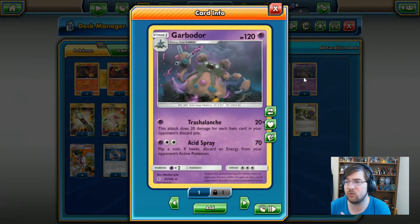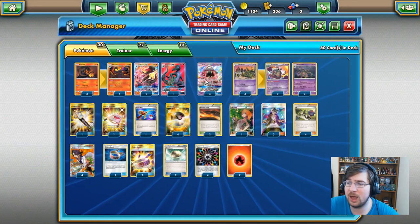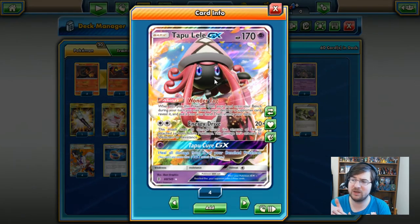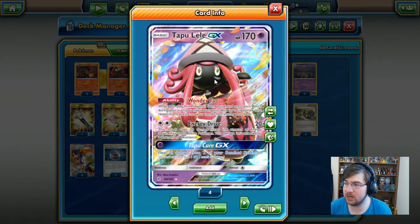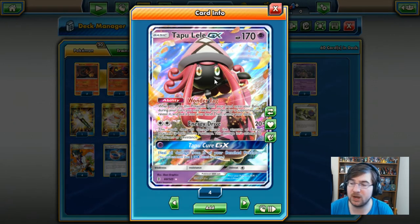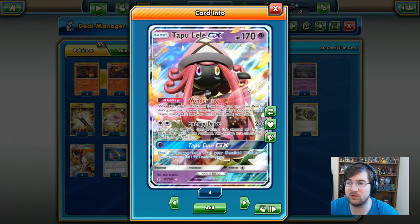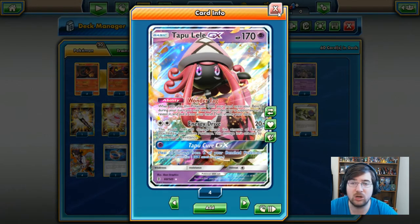Garbodor is 120 HP Psychic type, and Trashalanche is the only attack you're really looking at. For a Psychic energy, you'll be doing 20 damage times the amount of item cards in your opponent's discard pile, which can scale quite high. The last Pokemon in the deck is Tapu Lele GX, 170 HP, with that wonderful Wonder Tag ability — when you play it onto your bench, you can search your deck for a supporter card. It also has Energy Drive as a tertiary attacker if needed.